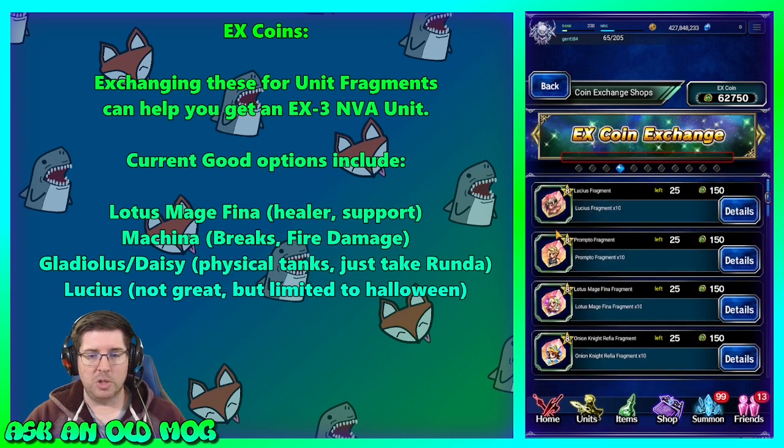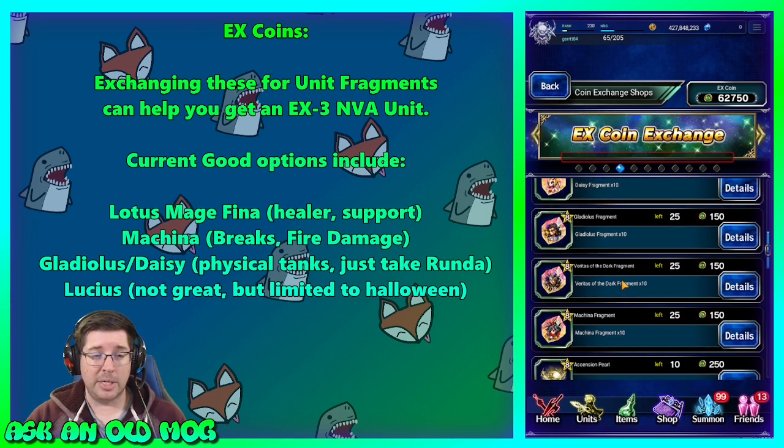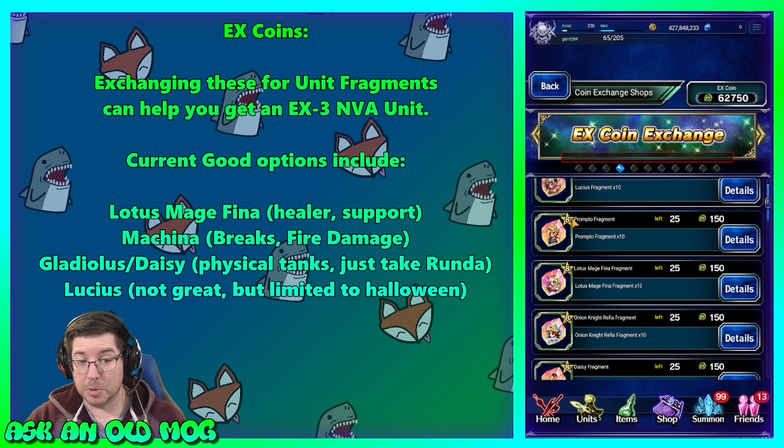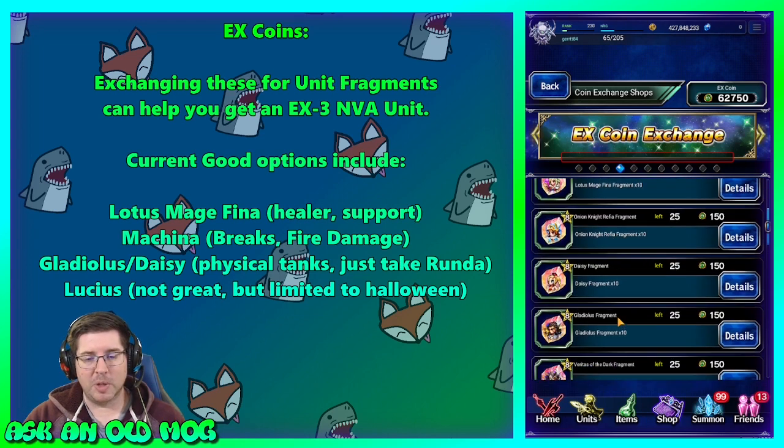Special mention to Lucius — he's not that great of a unit, but he was given out for free and you could use fragments here to upgrade him to EX3. He's a Halloween unit so he's limited time, so you could go ahead and grab him and get him to EX3. The rest of these units aren't that great — Veritas of the Dark has some utility because he absorbs dark damage. Prompto can technically be a finisher but isn't super great. Onion Knight Ruffia is really special — we probably have a Final Fantasy 3 event coming up and she might be a bonus unit.